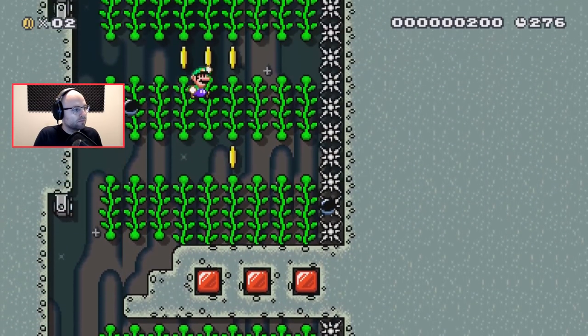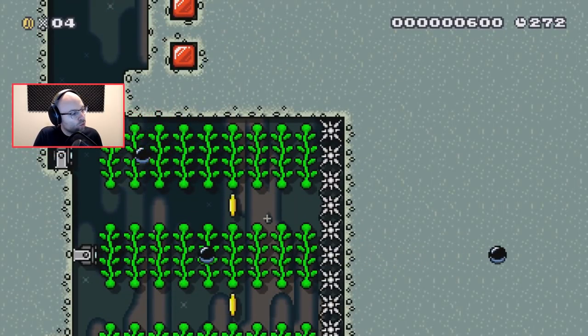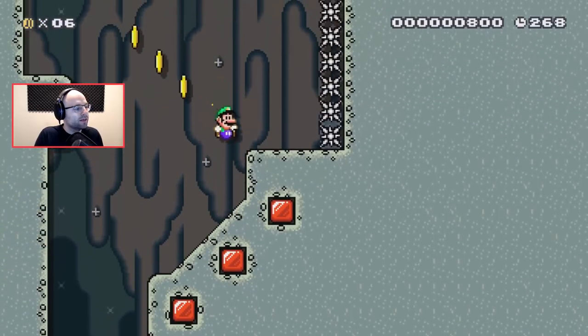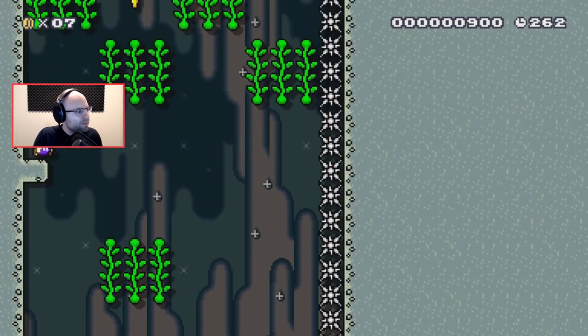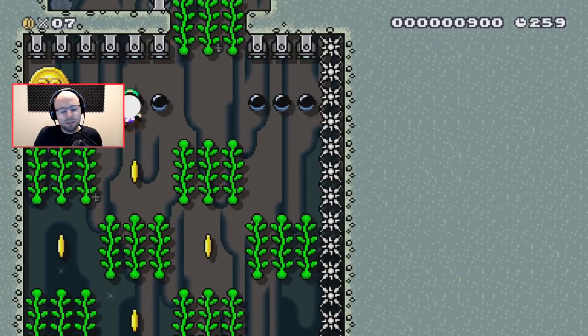Oh, careful — just kidding, no care needed there. Oops. Okay, halfway! That's halfway, baby. What's the point of that checkpoint flag from earlier? I was thinking maybe he makes you go through that starting part of the level again with a little twist — I'm just dumb. He makes you go through the starting part of the level again with a little twist? I don't know.